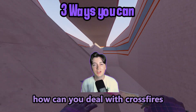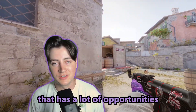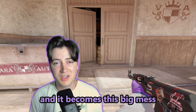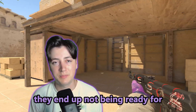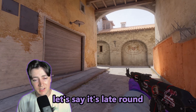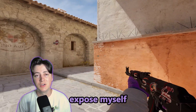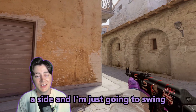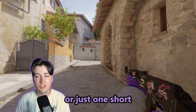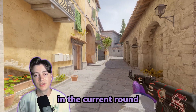What if you're trying to push but don't have any utility? Here are three tips on dealing with crossfires without util. First: a lot of people pushing areas with crossfire potential are very timid and anxious — they try to have their crosshair on every angle at once, and by trying to be ready for every fight, they end up not being ready for any fight. Instead, swing with confidence and certainty. For example, if it's late round and your team is pushing mid brackets without a smoke and you haven't spotted anyone in the corners, pick a side and just swing.